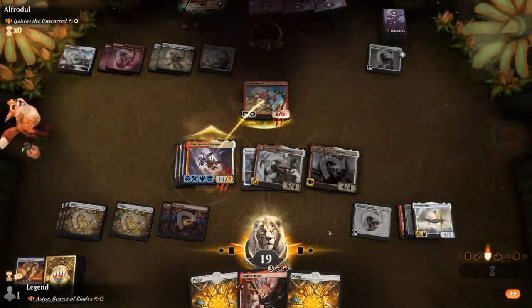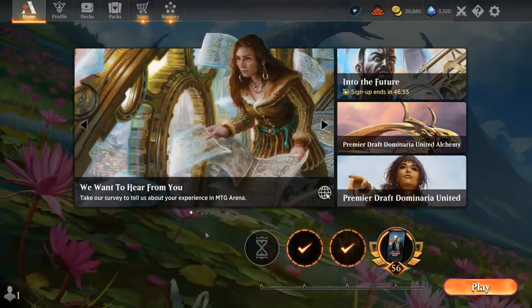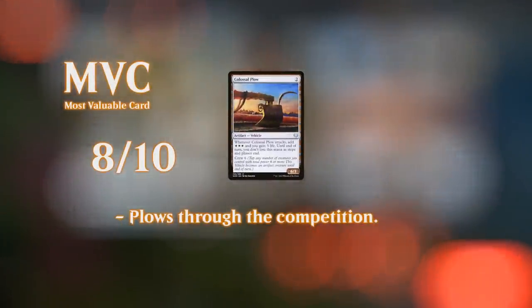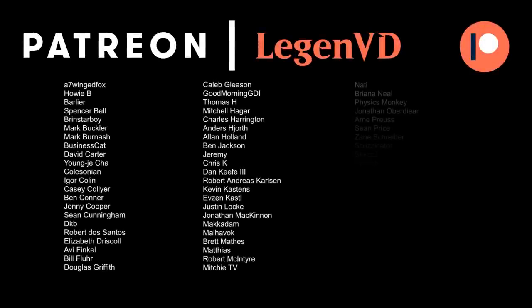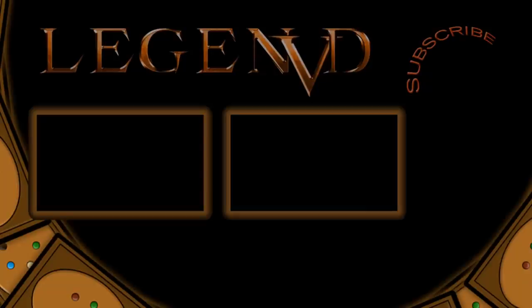So we got to see our red-white equipment deck in action. I'd put it somewhere in the middle on the power level range — not the most broken commander deck, but it has powerful starts and some cool synergies with cards like Colossus Hammer which can easily win a game out of nowhere. That's going to do it for today's gameplay. Thank you for watching, hope you enjoyed, and as always have a nice day. I also want to thank all my patrons for being part of the channel — you can become a patron yourself and decide the topic of future videos over at patreon.com/legendvd.